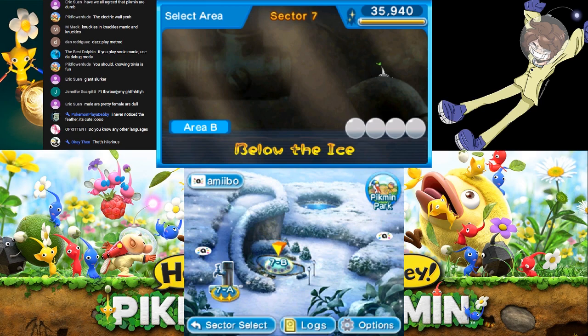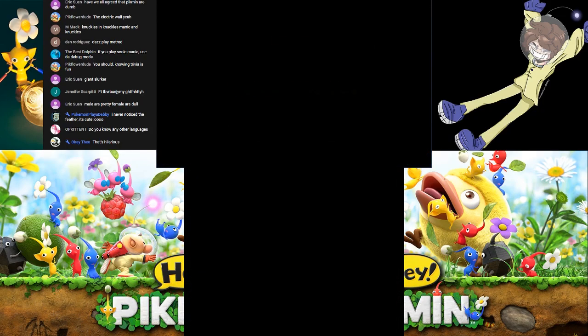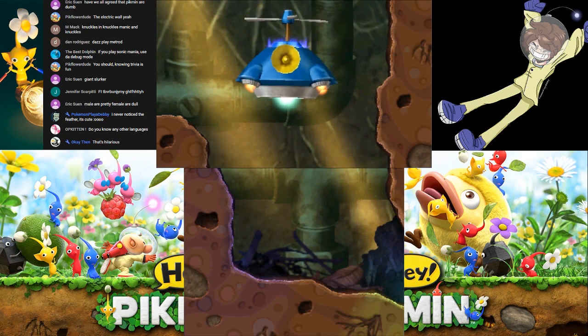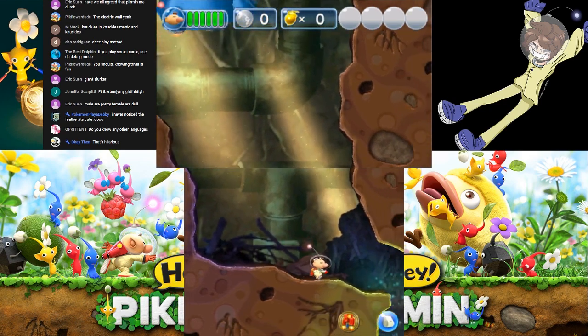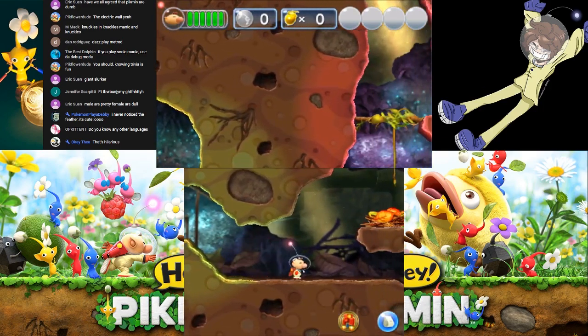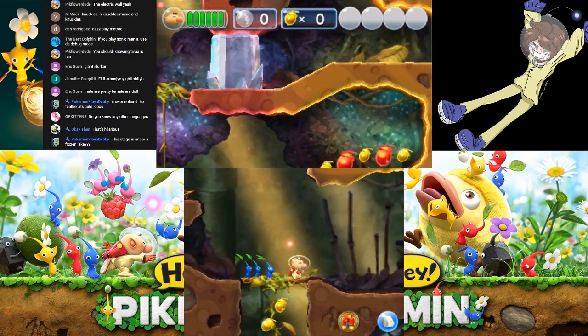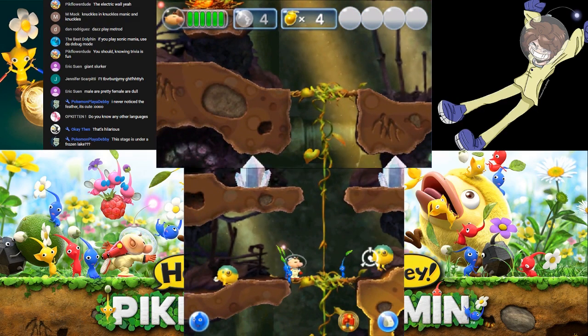I'm getting better at the game so I can skip through it all. Let's go to 7-B. Below the ice? Just saw it fade away. So this looks like another cave level. Is this gonna have more yellows in it? There seems to be a theme where yellows... oh, it's blues now. Yellow caves seem to just appear in like every sector, even if it's not part of the theme.